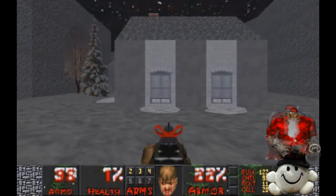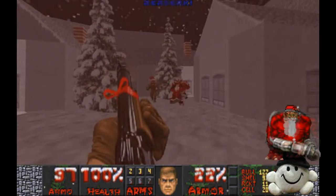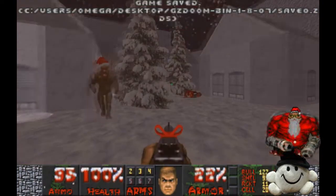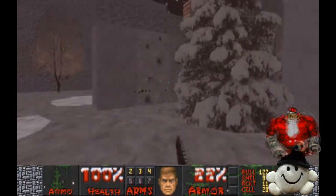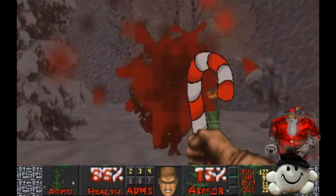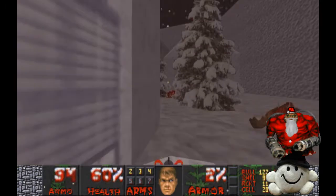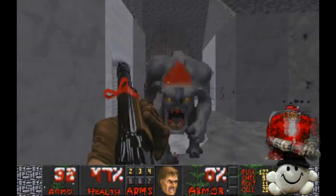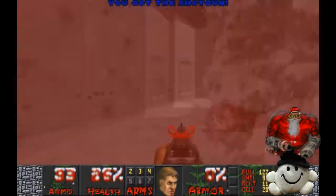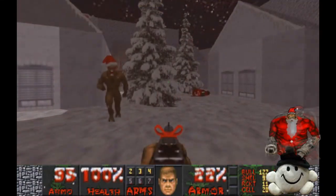This is the last map. Grab Berserk right now. Calm down, Doomguy. Whatever. Bad habits die hard — old habits, but same difference. That's what you get for saying that, Doomguy. That's what you freaking get.